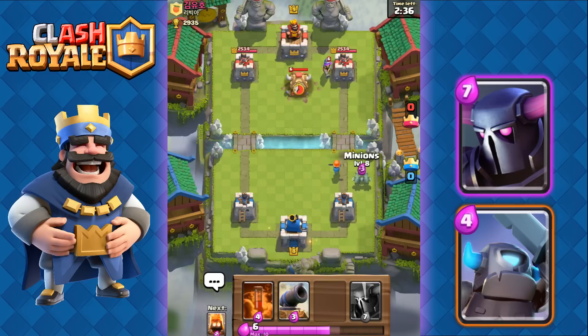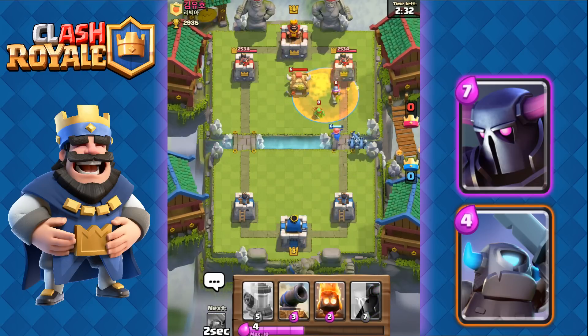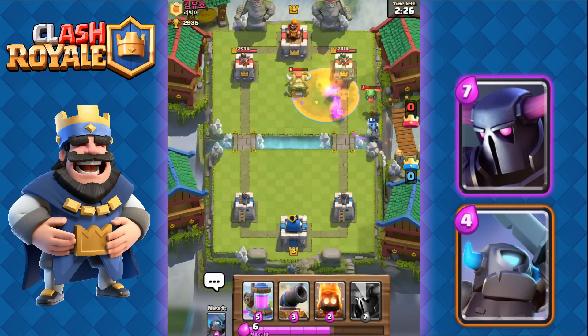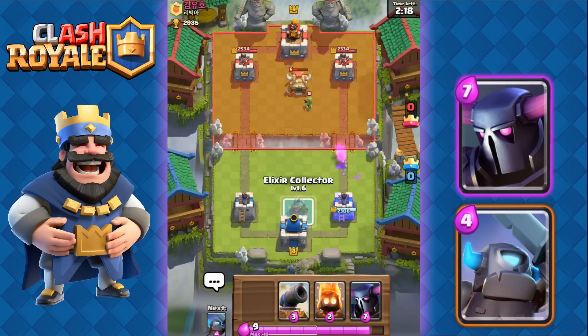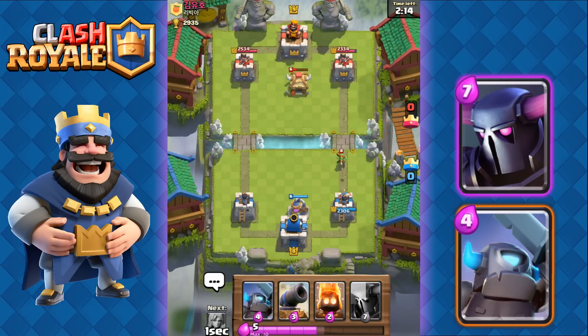He's gonna go with Valkyrie. We're gonna go with Minions and we're gonna use a Poison on his Barbarian Hut, Musketeer, and Tower all at once. The Baby Dragon is gonna be weakened by those Minions, so that's good. The Poison did its toll to his Tower and Barbarian Goblin Hut.